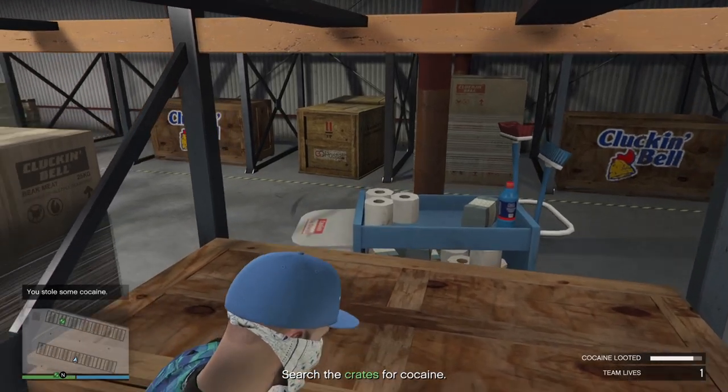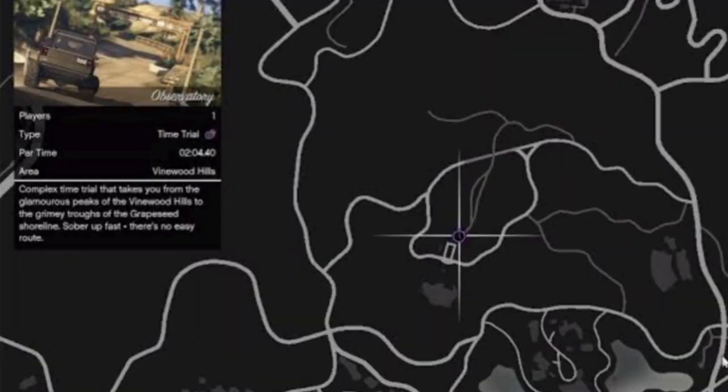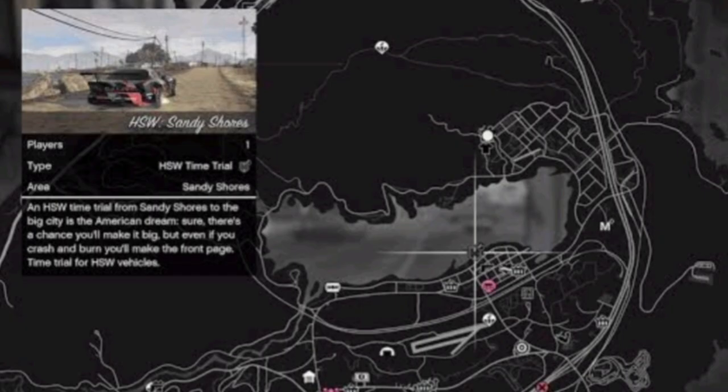Finishing off with time trials: the premium race is Taking Off, your regular time trial is the Observatory, and your HSW time trial is Sandy Shores.